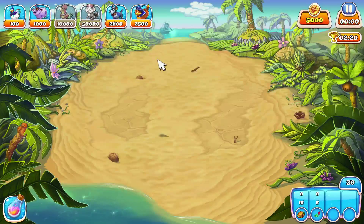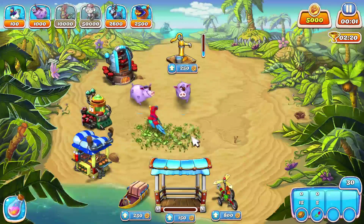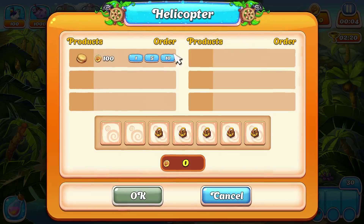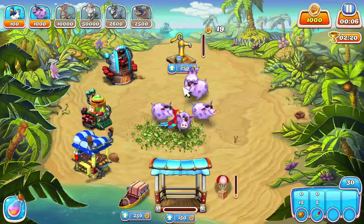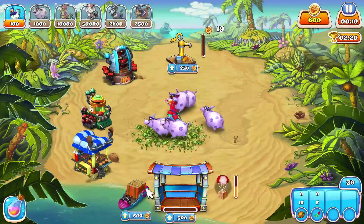So we start off with the parrot, so that kind of helps us out. We need to buy 2, maybe 3 more pigs. Go ahead and get 10 burgers here. These are already all maxed out over here, so we're in good shape. Let's upgrade the truck, the boat, and the warehouse.